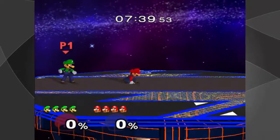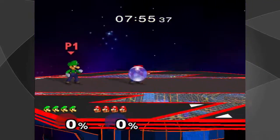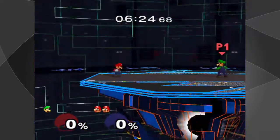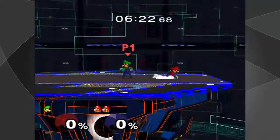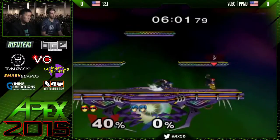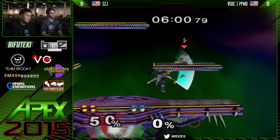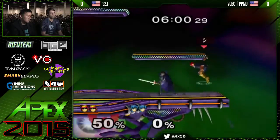Now there are a lot of things you can do with wavedashing. For example, you could wavedash into an attack, wavedash in and out of shield, wavedash to extend your dash dance range, and wavedash into a grab. Also, wavedashing is a great way to avoid a move, as you can see Dr. PP, the ATX 2015 winner, is performing right here.